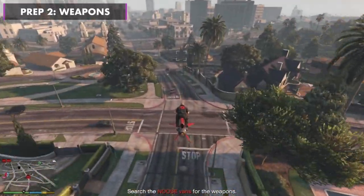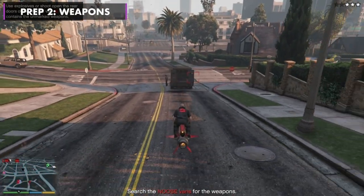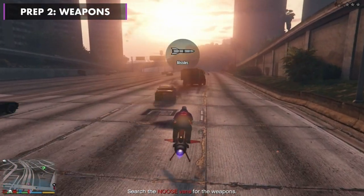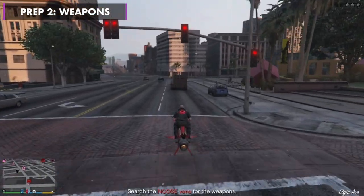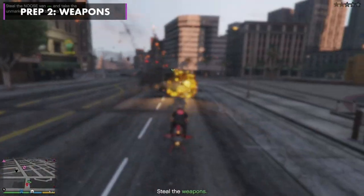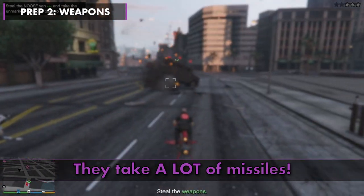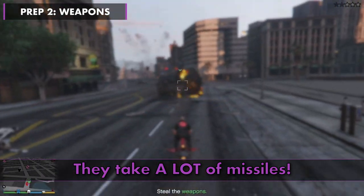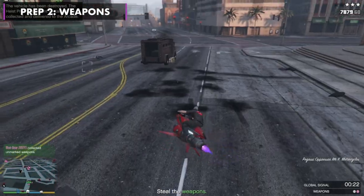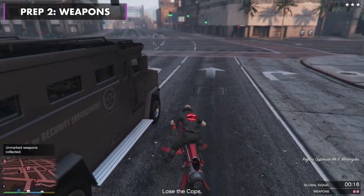An alternative prep is the NOOSE vans, where you have to find which one is carrying the weapons. Shoot a missile at each truck and it'll show whether they have the weapons or not. Once you've found them, shoot more missiles to blow up the truck. You'll be able to whisk them away on your Oppressor. This mission could be in Blaine County or the city.